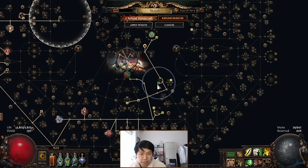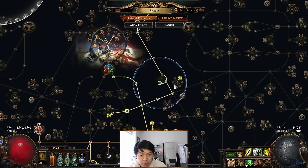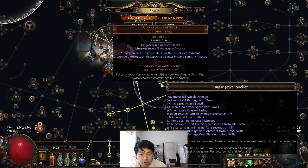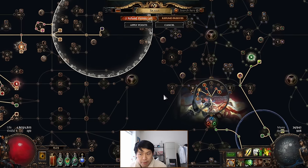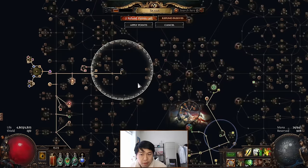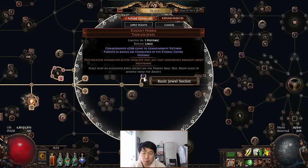I've grabbed the Unnatural Instinct here - this is very min-max and I didn't have it for about 90% of the game, only added at the end to get more damage nodes and some leech. In terms of jewels, you need to get a timeless jewel - the value they provide is unmatched by anything else. I have an Elegant Hubris here commemorating Victario. It doesn't matter who the person's name is as long as you don't care about the notables within the radius, and you're not really taking the keystone itself.